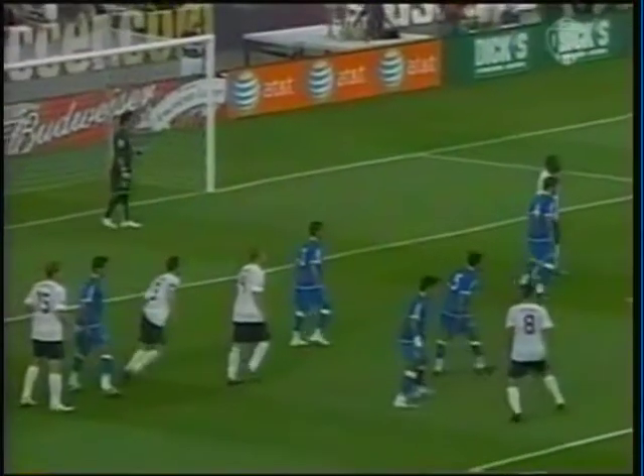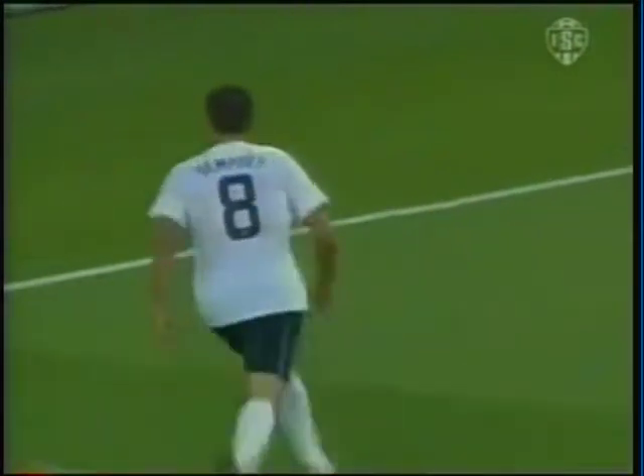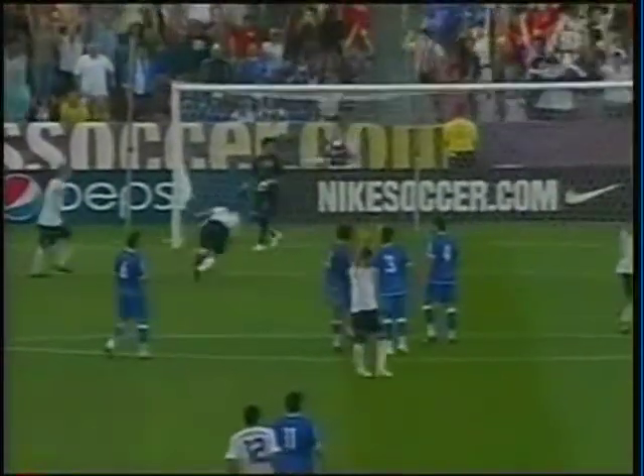Landon Donovan sizing up his free kick options. He sends it to the left side post where Clint Dempsey connects, putting it to the corner past keeper Miguel Montes. Dempsey with his fifth goal in qualifying — lunging at the header and getting right into that corner.